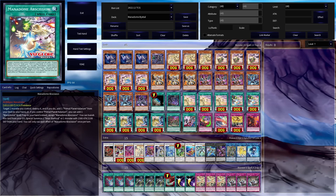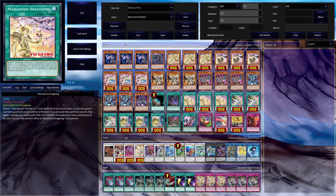Manadome Obsession also lets you banish from the grave and special summon a Vsauce Star Frost or a monster with that stat line from your hand. Then there is Manadome Imagining, a spell that lets you reveal one Manadome monster or Vsauce Star Frost from the hand to draw two cards, then place one card from your hand on the bottom of the deck. It also has a graveyard effect to target a Manadome you control with the Vsauce stat line and turn it into a tuner until end of turn.